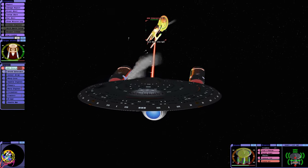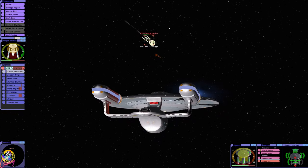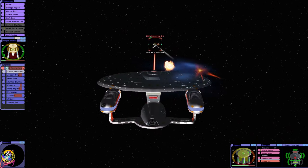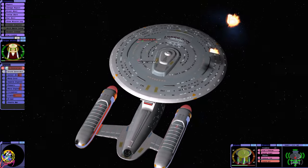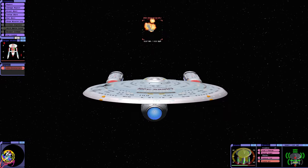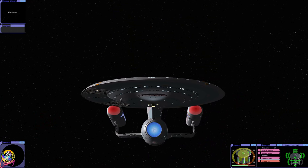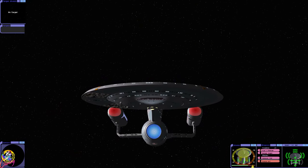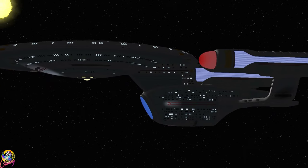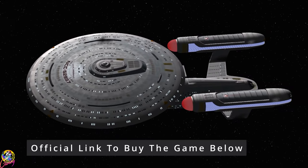We're getting through to their hull but they're through to ours — gotta be careful here. There we go — they're not coming back from that surely. Famous last words. There we go! I think that was fairly accurate. If we look at the shields and hull right now, we've got about 75 percent hull left and we took out the Enterprise B and the Enterprise A. What do you guys think of those results?